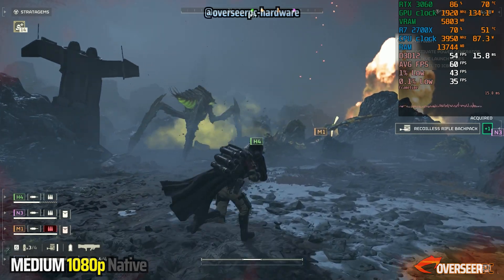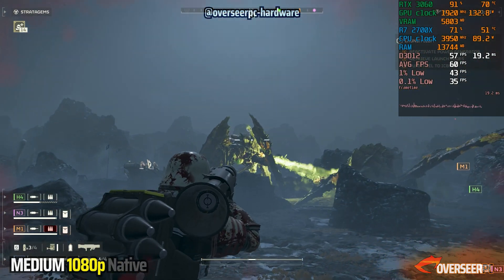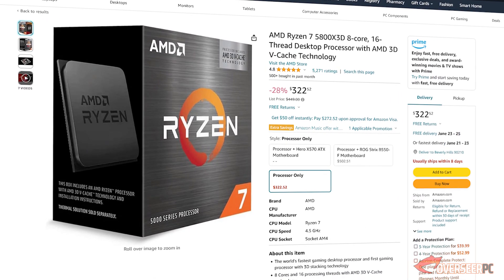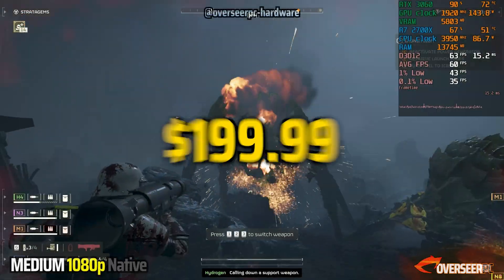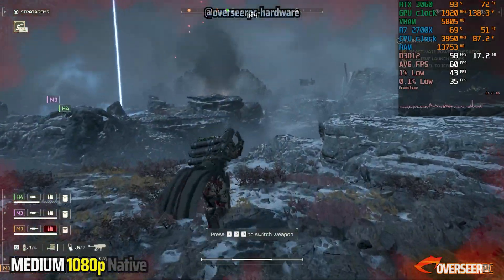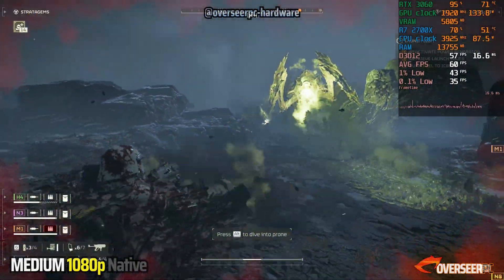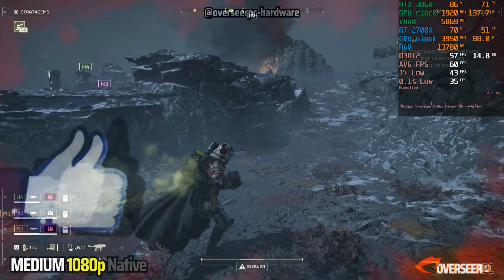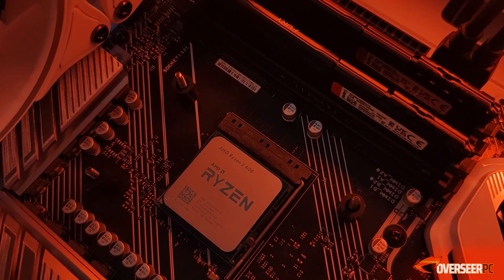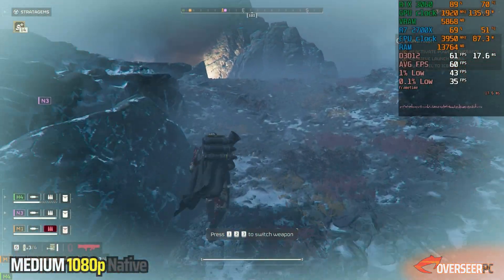The Ryzen 2700X is indeed a viable option in 2024 as long as you taper down your expectations — this is a $61 processor after all. The upside versus the Ryzen 4100 is that the 2700X has four extra cores, which can be useful for other workloads that take advantage of them. It is cheaper and definitely a serious consideration for the budget gamer. The obvious upgrade path would be the Ryzen 5700X 3D or the 5800X 3D — the 5700X 3D is only $199 and can be dropped in later once your budget allows. If you're interested in the performance of the 4100, we have a dedicated video of that processor — click that one and we'll see you over there.